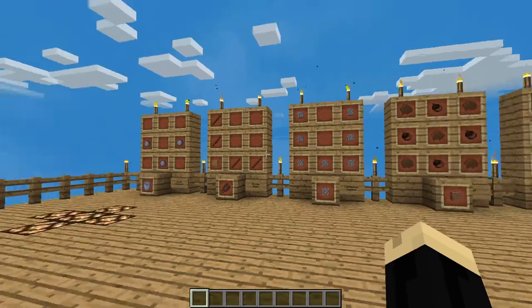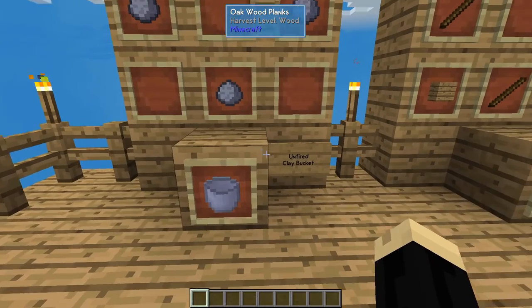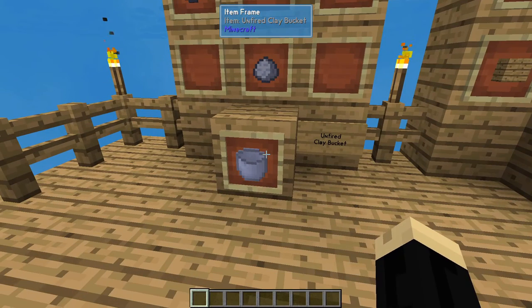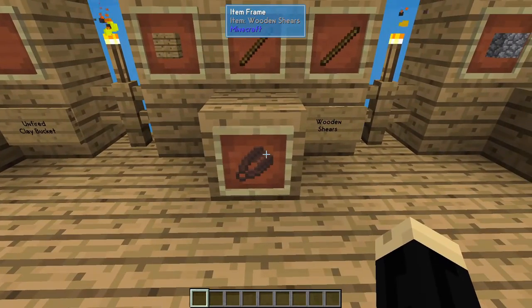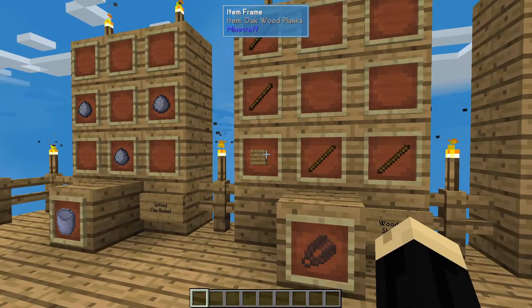So a couple things we're going to need right off the bat. For this to work, we're going to need a clay bucket. To make an unfired clay bucket, you just take three pieces of clay, then you just put it inside of a furnace and that'll cook it into a regular clay bucket. Next, we're going to need some wooden shears — that's going to be four sticks and an oak plank or wooden plank.